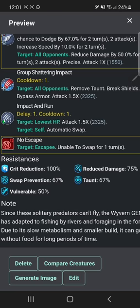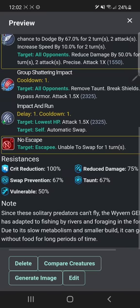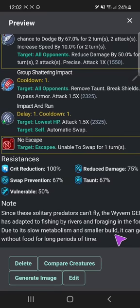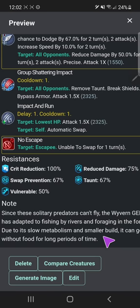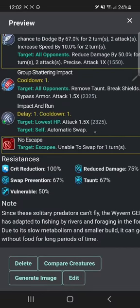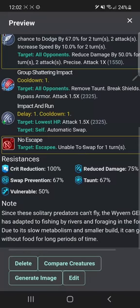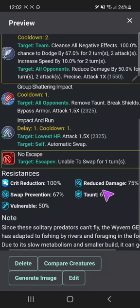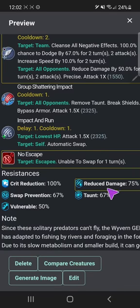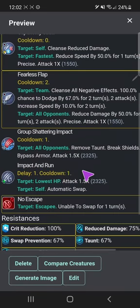Description: 'Since these solitary predators can't fly, the Wyvern Gen 2 has adapted to fishing by rivers and foraging in the forests. Due to its slow metabolism and smaller build, it can go without food for long periods of time — just like Kevin, it can go two months without food.' Although I don't think you could go two months without food; you're still a pretty big dinosaur — or dragon, technically. Distraction resistance and various other resistances, but this is meant to be the weakest of the wyverns.